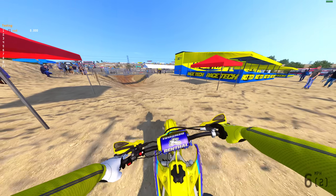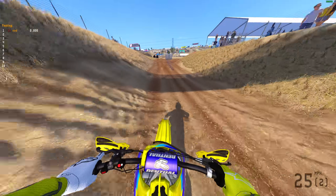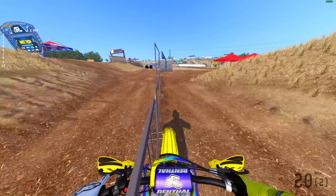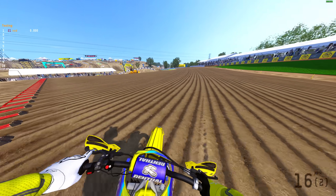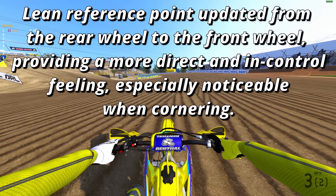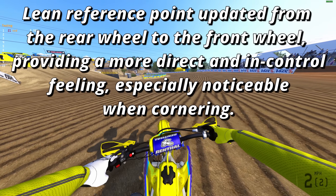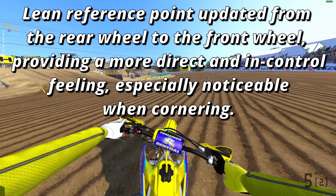There are a couple other fixes made with replay cameras, and some tire physics changes in the garage — not as far as how the bike's going to feel. The big change though is the physics change: lean reference point updated from the rear wheel to the front wheel, providing a more direct and in-control feeling, especially noticeable when cornering.